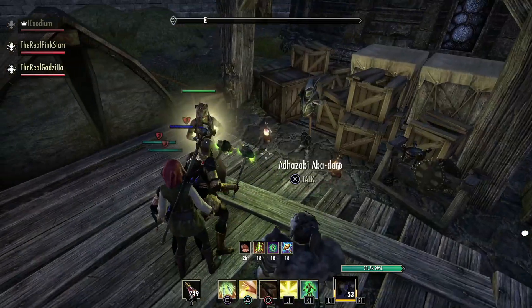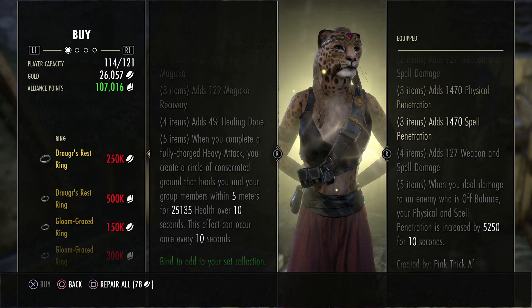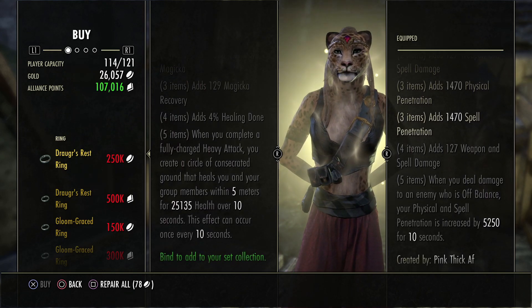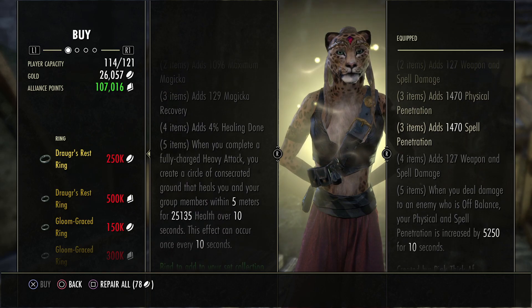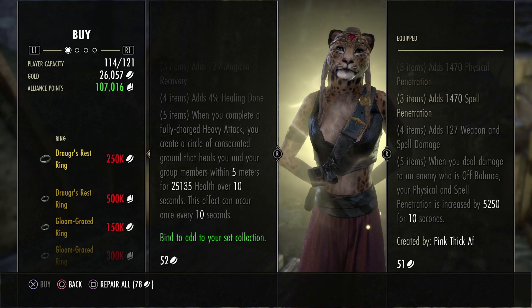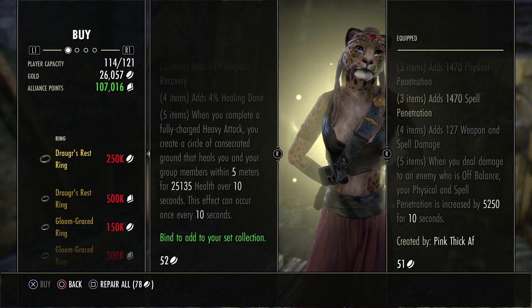First up is the Drug Arrest Ring. When you complete a Flickert heavy attack, you create a circle of concentrated ground that heals 25,000 health over 10 seconds. It's a very small AoE — it could be good for a healer, and it has 100% uptime, so it doesn't look too bad, maybe for PvE, but not really great for PvP.